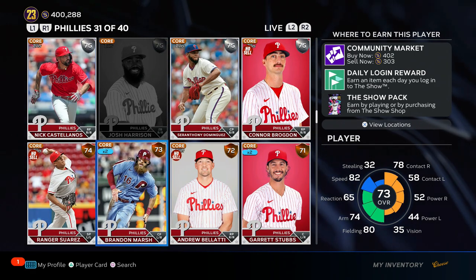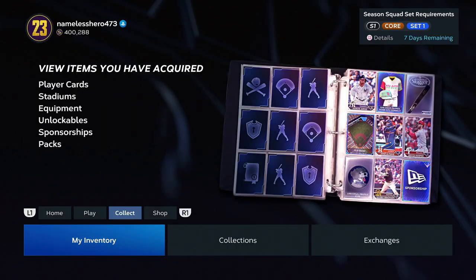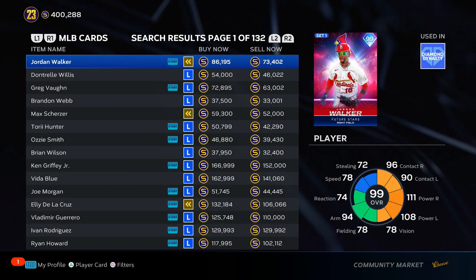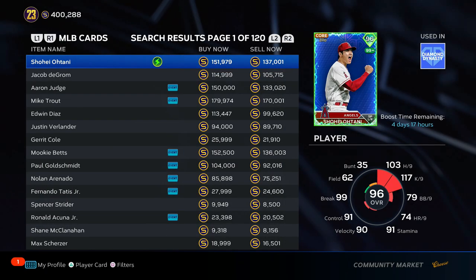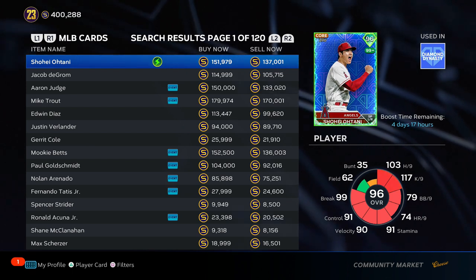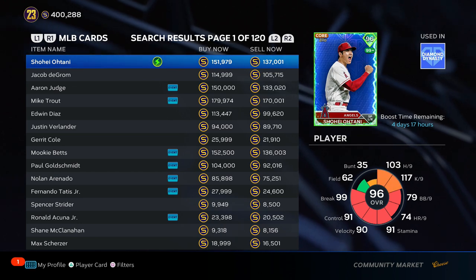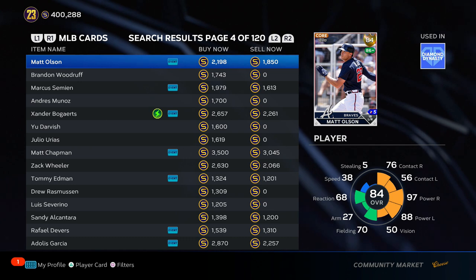I'm going to talk about how to make millions of stubs — I'm talking about in one day, today, tomorrow, the next day. I can make you guys hundreds of thousands of stubs quickly, super fast, and it's a really simple, easy method. It's all through the roster update platform predictions. Watch the other roster update videos on the channel to see how roster updates work — I'll go super quick over it.